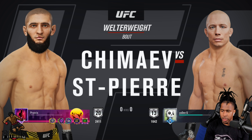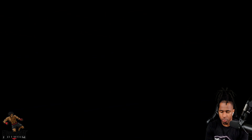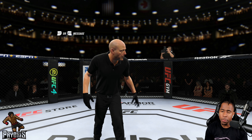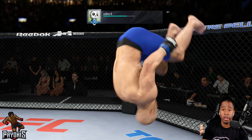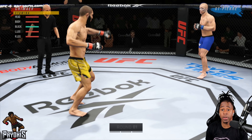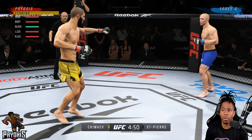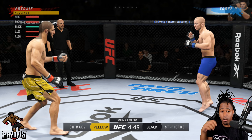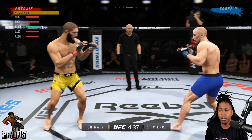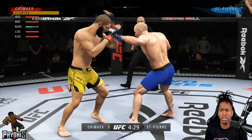Moving on to the next fight — this opponent is Division 13 so I don't think he'll be too competitive, but I never underestimate opponents. I love fighting lower-ranked players to show you guys how to deal with them. This matchup is GSP versus Hamzat Chimaev — I bet he does something when I start walking toward him. Who has the boxing advantage? GSP kind of does. I have more power; GSP's chin isn't too great — I believe it's 91. This is the five-star GSP.